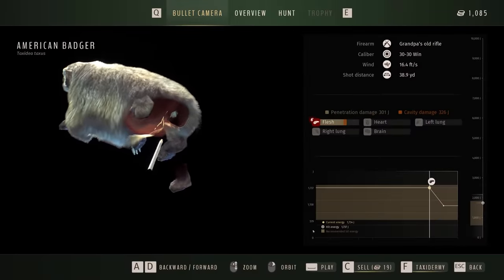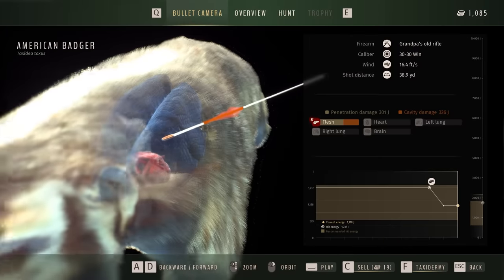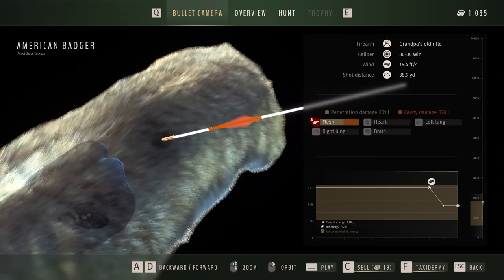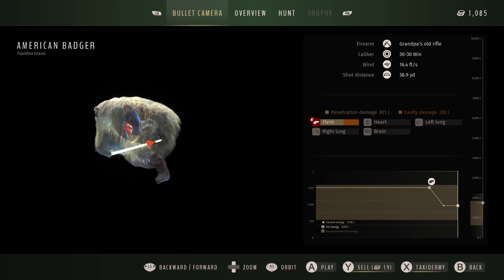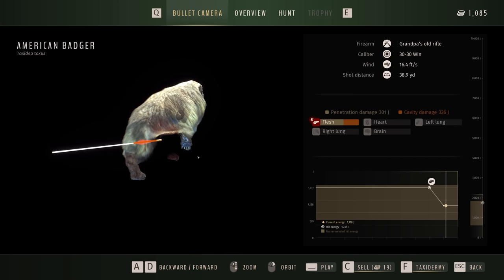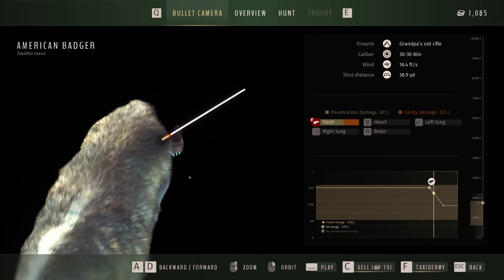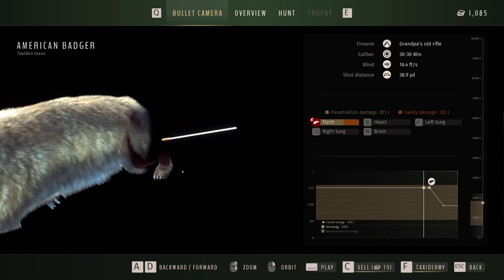Alright little badger, let's claim you. We shot him right in the back — look at that, went all the way through his body too. We have an orbit zoom. Oh, that's how we play — you can rewind it and then hit play again. So it's a very slow rewind when I hold A. You can see where it hit him in the back leg there as it zooms out.